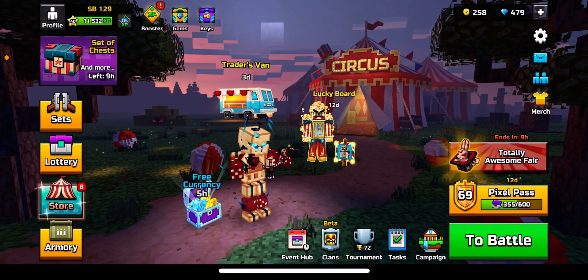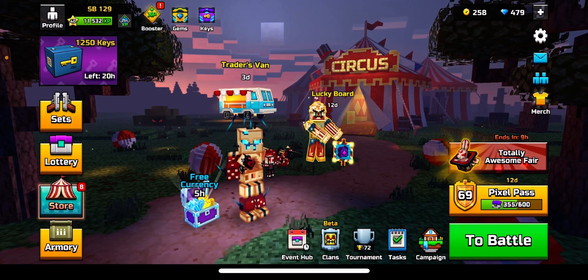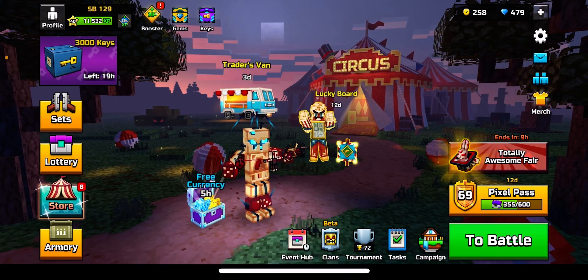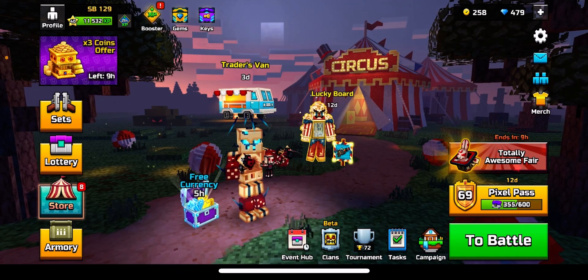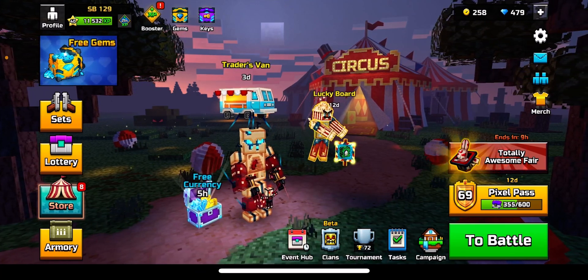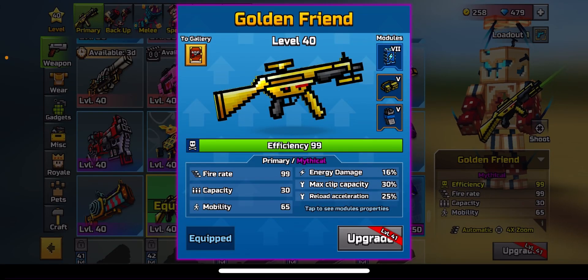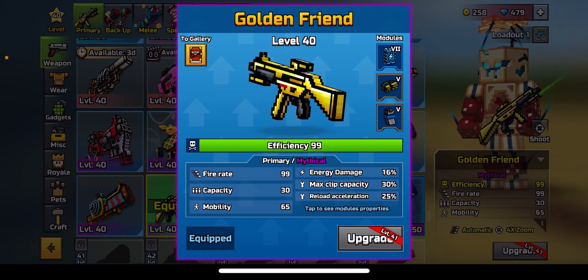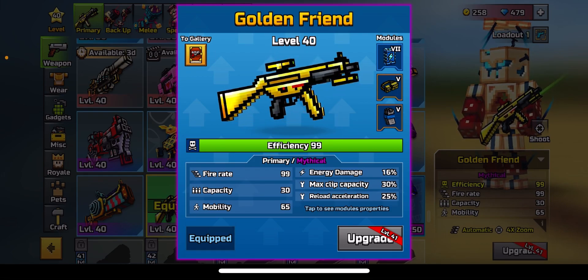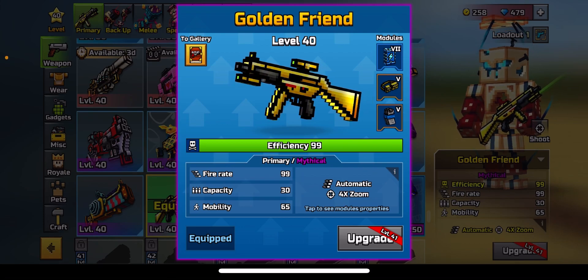Hey, what's up guys? In today's video I'm gonna be reviewing an OG primary that was buffed by 31 percent and is now one of the best primaries in the game. You all know the balance change where every automatic primary was buffed and is now the new meta instead of shotguns. This golden friend has a fire rate of 99, capacity 30, mobility 65, automatic, and four times zoom.